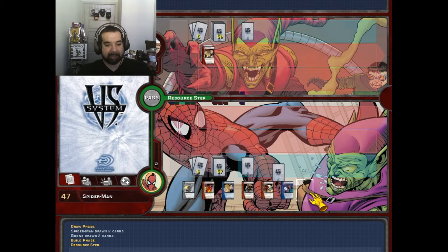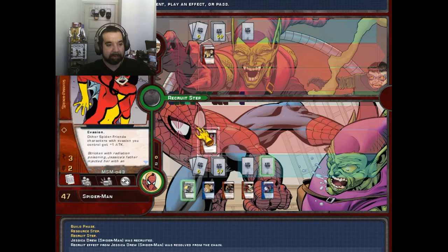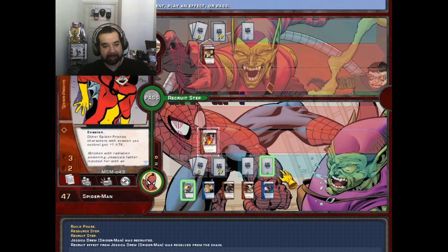Resource with fate. Jessica Drew, Spider-Woman — she has evasion. Other Spider-Friends characters with evasion you control get plus one attack. That's not bad at all. I'm not gonna give her the jetpack though.